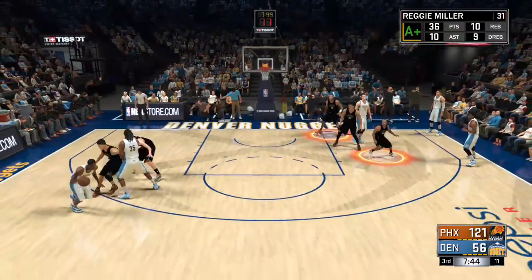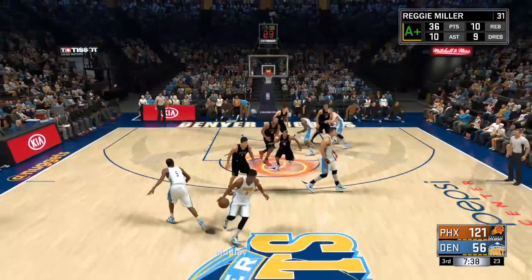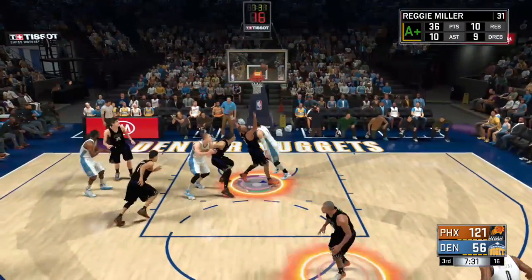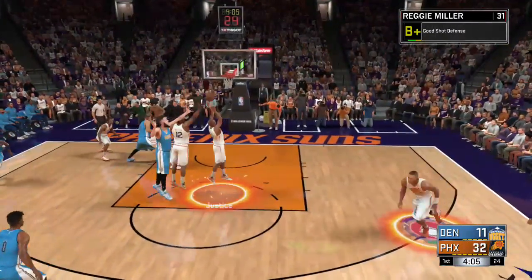The good shot defenses are really easy. What I did was just let the computer catch the ball and then close out on them, running out holding L trigger and up on the right thumbstick. When I did that, I'd run out there with my hand up and, 9 times out of 10, you would get the contest. That part didn't take me long.